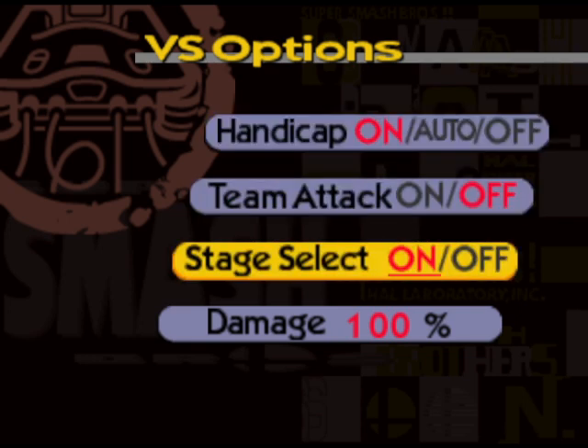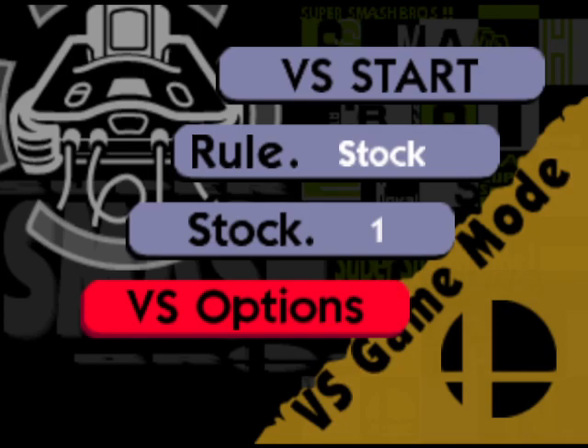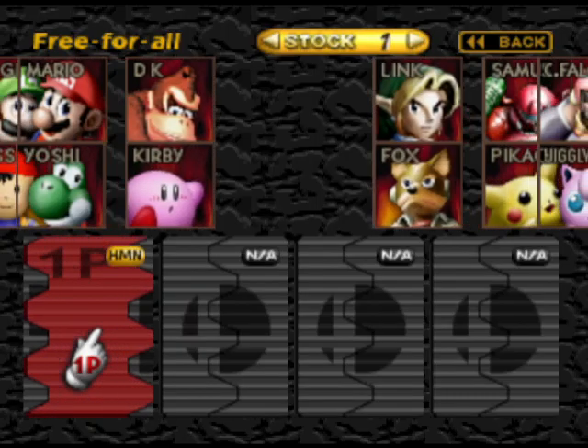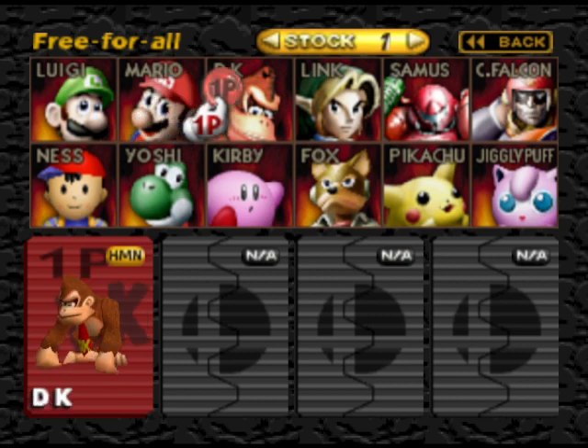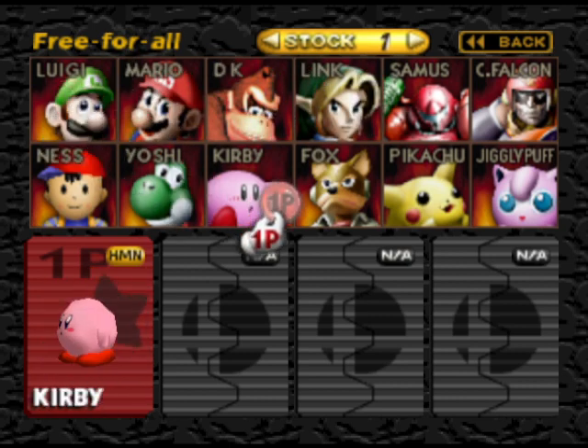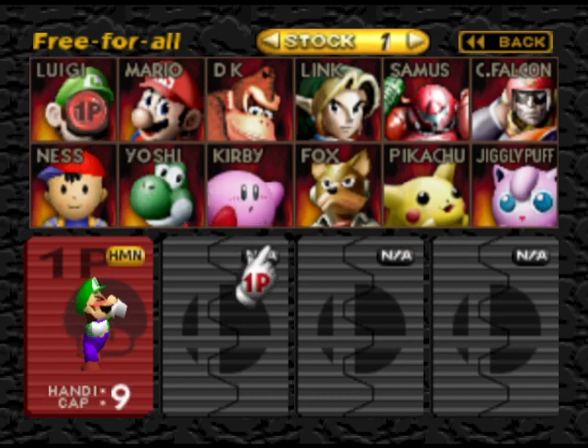You might think that's it, but there's another thing we've got to do - we've got to go to versus mode. I'm going to go with stock - just one. Versus options: I don't know what the handicap is, we'll keep that on. Team attack no, stage select on, damage percentage on. We're basically going to do some bonuses, and I'm going to do unlockable characters instead of the main ones mostly, so I'm going to do Luigi versus...